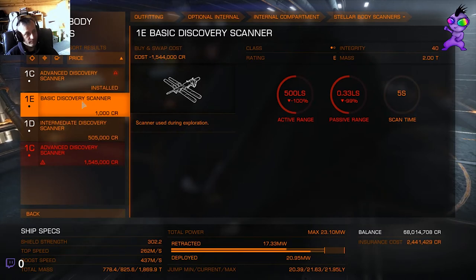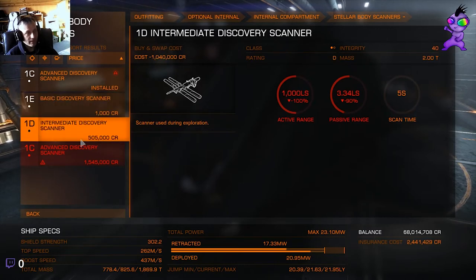Better off buying nothing - just keep the money. The intermediate discovery scanner is half a million credits. I would not spend half a million. You get a thousand light seconds - you're lucky to get the first star in the system. And you've got a passive range of three light seconds. Again, pointless.